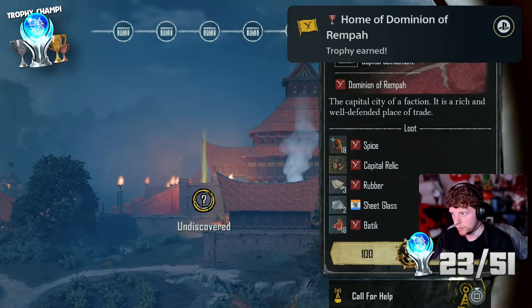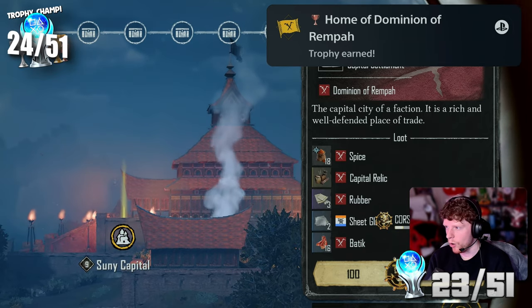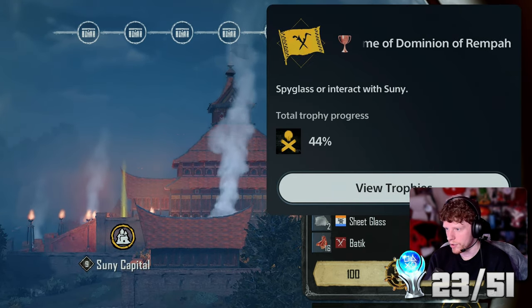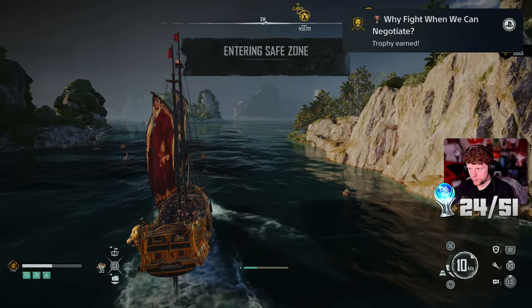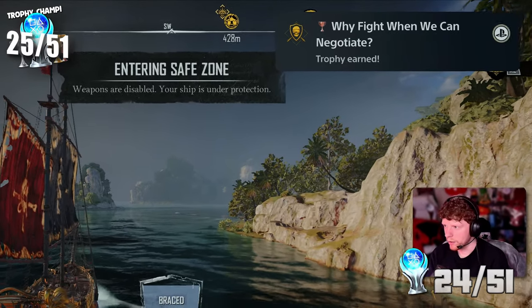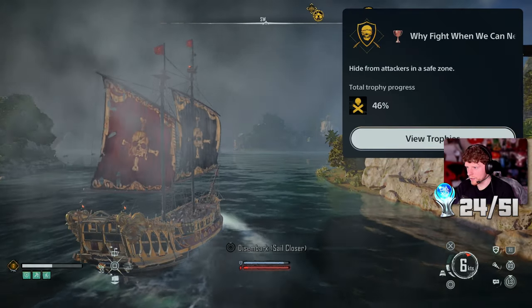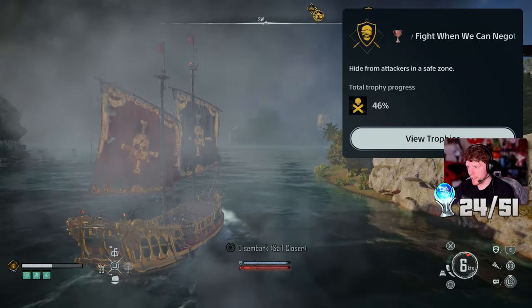I got a trophy: 'Home of Dominion of Remper - interact with or spyglass Sunny.' Then 'Why Fight When We Can Negotiate - hide from attackers in a safe zone.' So that's for like leaving or hiding from enemies.